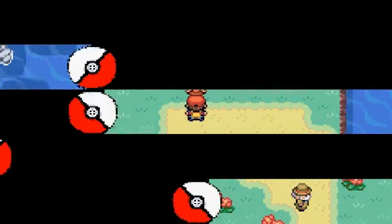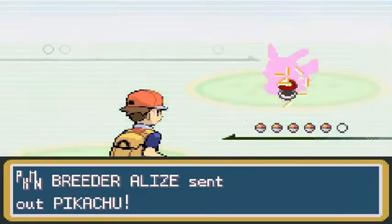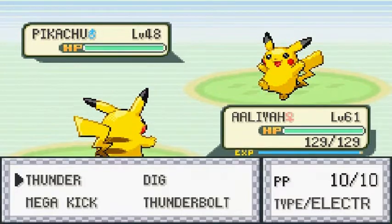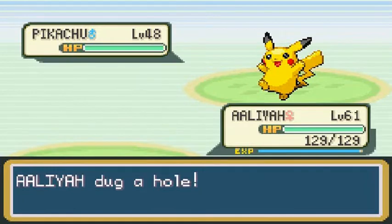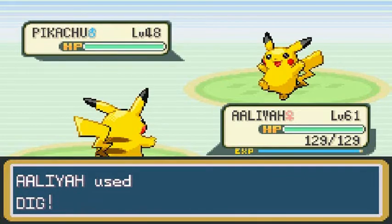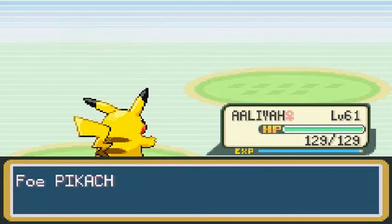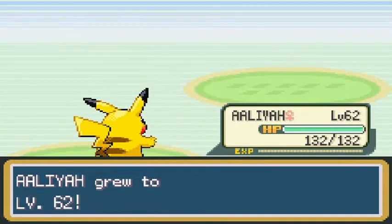Of course she's going to battle you. Here we go with our first battle against a Pokemon Breeder — she comes out with her Pikachu. So here's my Pikachu — that's right, Aaliyah. She uses Dig and Aaliyah wins with a Dig attack. She grows to level 62, which is always great. And Pickhammer X grows to level 24.